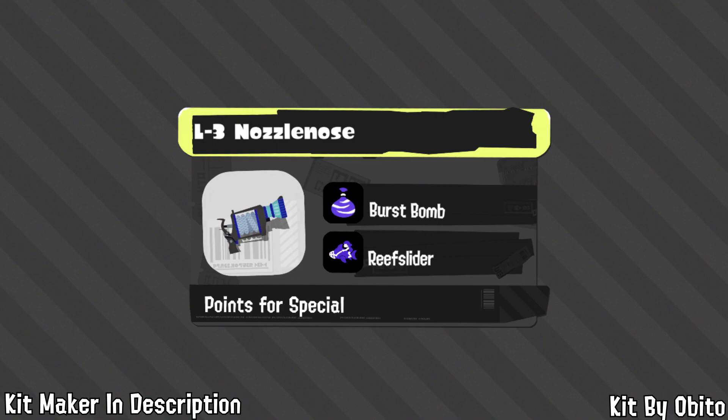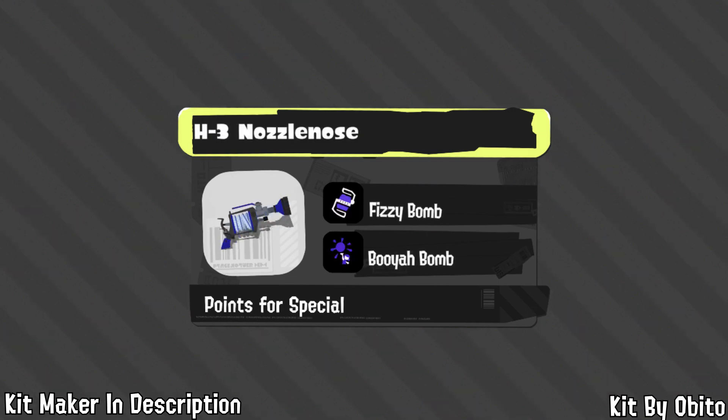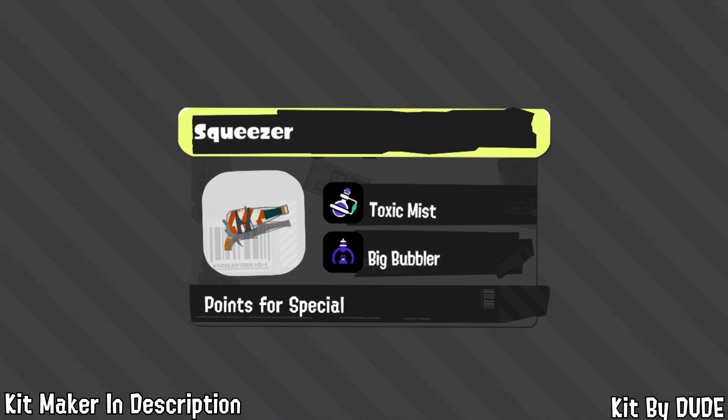Starting the semi-automatics is Obito, a dedicated H3 player who got 29.97 X Power in Splatoon 2. He thinks all three H3 variants should have Burst Bomb and Reef Slider — both can do combo damage allowing H3 to kill in one burst, Burst Bomb gives poke at distance, and Reef Slider lets it get in or out of bad situations. H3 can also get combo potential with Fizzy Bomb, with Booyah Bomb for survivability. For the Squeezer, Toxic Mist keeps people off you, and Big Bubbler lets you be more aggressive.